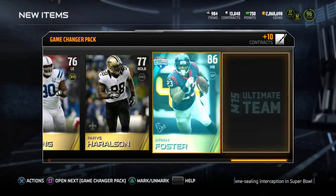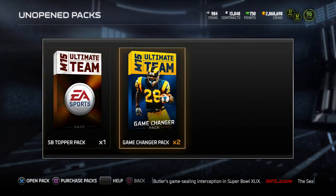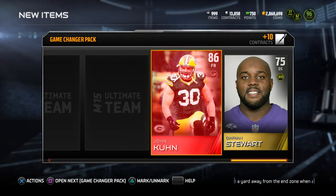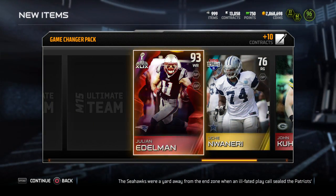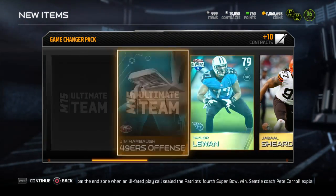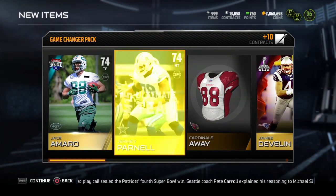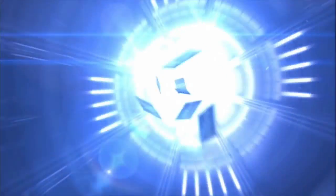Nothing really to freak out about, and nothing in this pack either. Two more packs left. I saw the elite flash and thought it was going to be something really good — we get a John Coon. Then we get a 93 Julian Edelman, I'm really liking this pack. I really want one of these NFL Honors players even though my chances of pulling them weren't that good — I just want one.